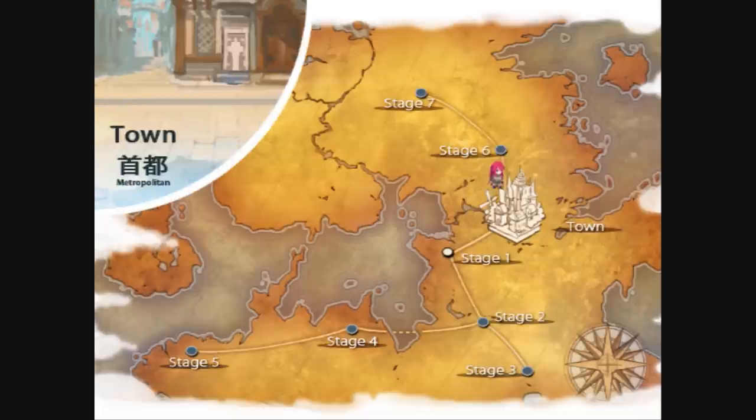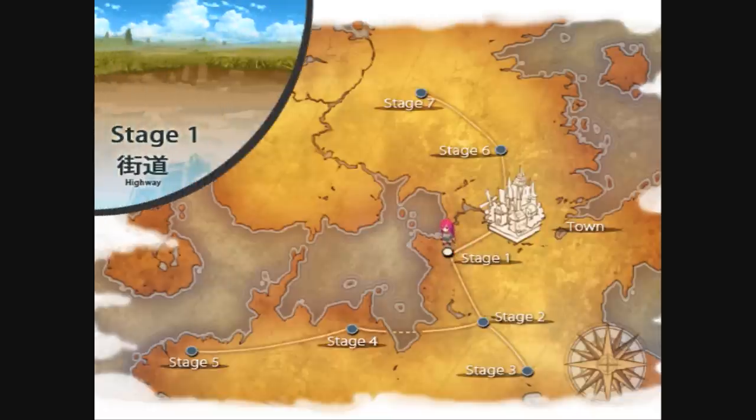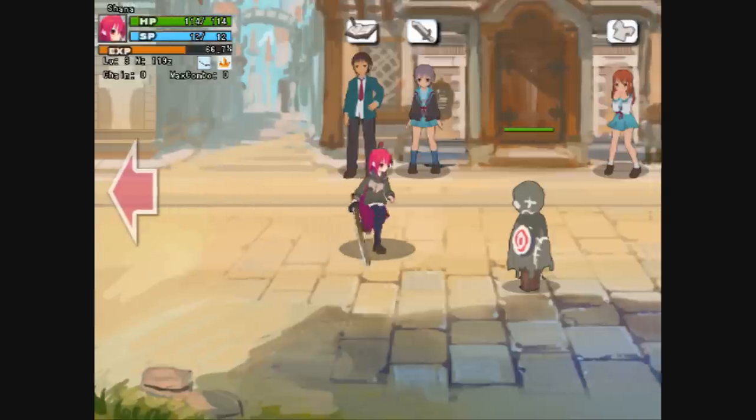Then you're taken to this menu right here — this is basically the stage menu. You get the different stages: Stage 1, Stage 2, Stage 3, Stage 4, Stage 5, Stage 6, and Stage 7. Then you get the town. The town is what I'm really going to explain, because this is going to be really confusing to some people that are going to play the game and don't know much about the town options.